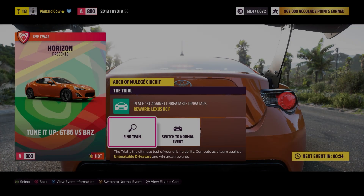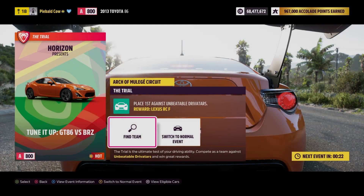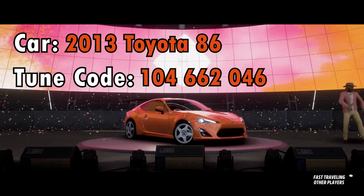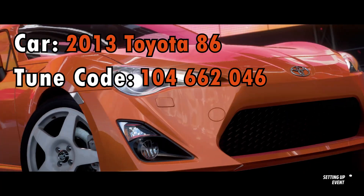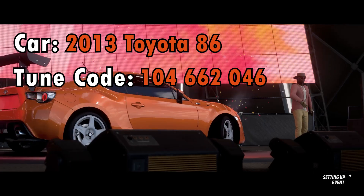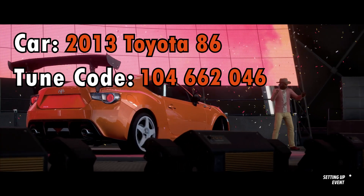Hey guys, the trial this week is tuned up — the Toyota 86 versus the Subaru BRZ. You can use either one but they need to be tuned to an A800. They are extremely similar cars. I went ahead and picked the Toyota here — it's slightly lighter, so I'm gonna get a slight edge on the launch, which is pretty important in the trials. The tune is up on the screen and down in the description below.